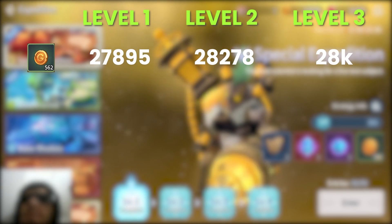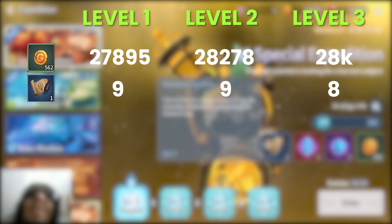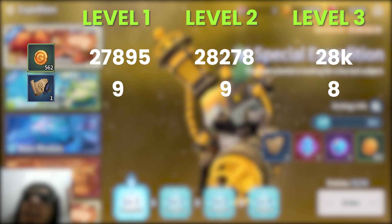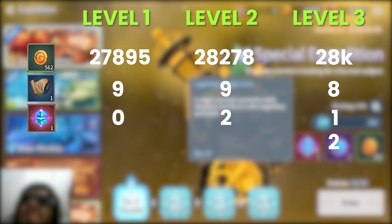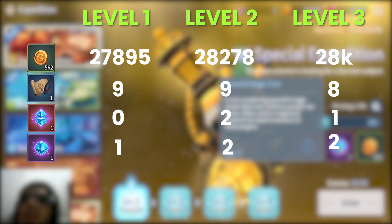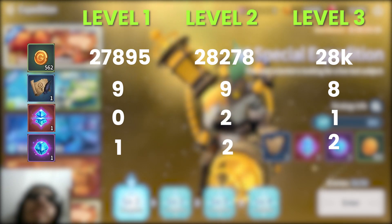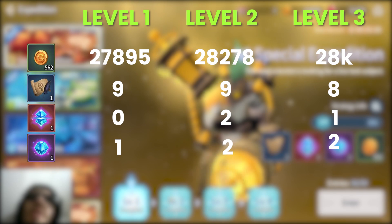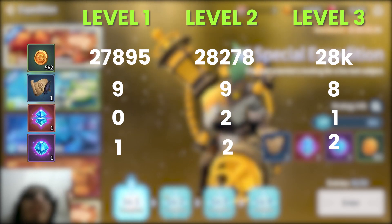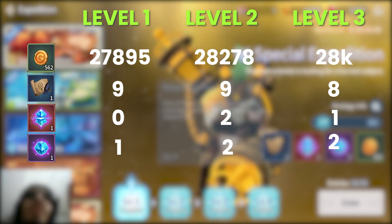From level 1 I got 27,895 gold. I received 9 research log pieces, which is almost 2 full skill points. I received 0 legendary magic cores, and 1 epic powerful magic core. Those are all of the rewards for level 1, and the other levels will have a little more.